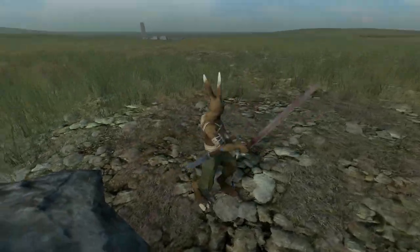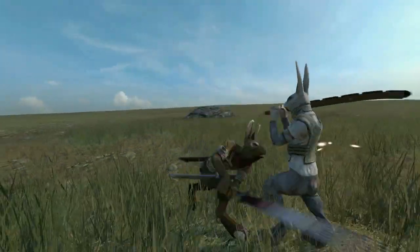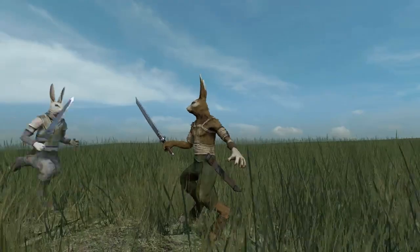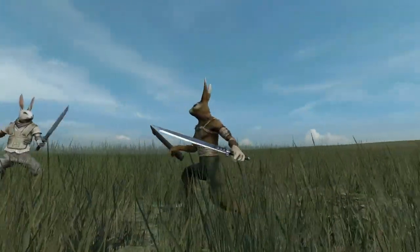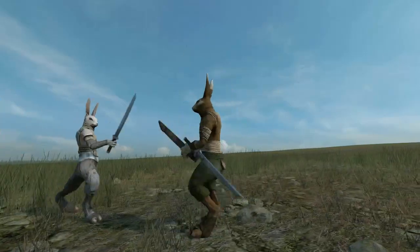This kind of AI is a balancing act, since I want to allow players to manage items however they like, but I also want the controls to be easy to use during battle. For now, you always sheathe, draw, and fight with your dominant hand, and you can swap weapons between hands using B.